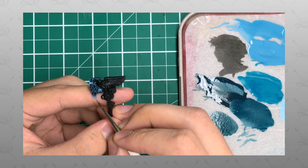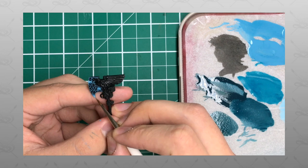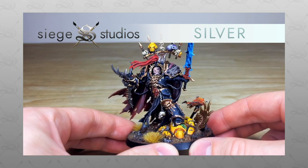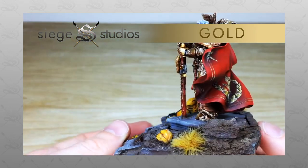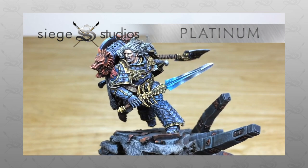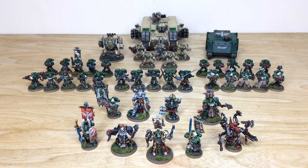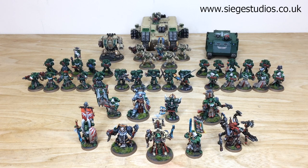Here at Siege Studios we're a UK-based premium commission miniature painting service with 32 painters who all paint from our Bronze, Premium Gaming, above tabletop minimum standard all the way up to Platinum, which is our competition entry quality. If you're interested in a quote, be it for a character — which we specialize in — an army, or a small force, head to the description of this video where it says 'Get a Quote.' Click that link, it takes you to the Siege Studios website and our contact form. Select the relevant dropdown options, include a list of models in our model list format in the message section, and fire that off to get the process started.